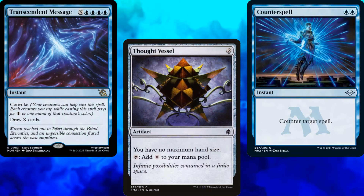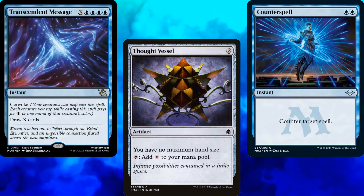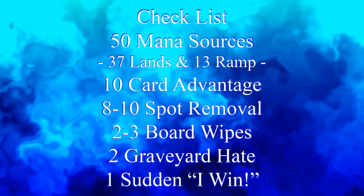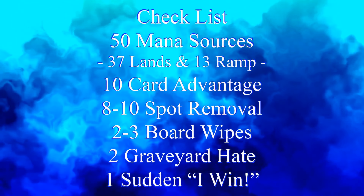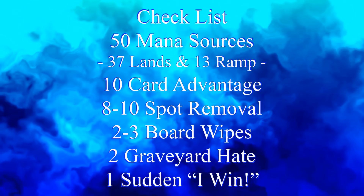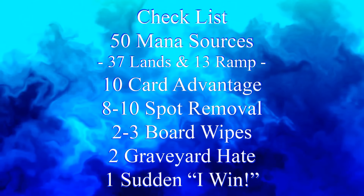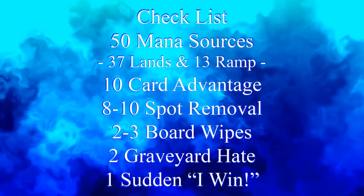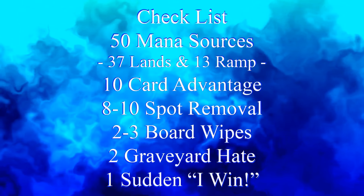In order to build a functional Commander deck, you need lots of different pieces, which is why I rely on my handy-dandy checklist: 50 mana sources, usually split between 37 lands and 13 pieces of ramp; 10 pieces of card advantage; 8 to 10 pieces of spot removal; 2 to 3 board wipes; 2 pieces of graveyard hate; and 1 sudden-I-win card.